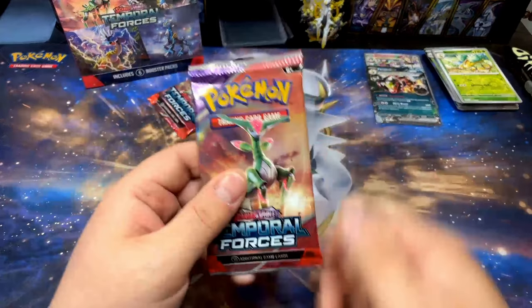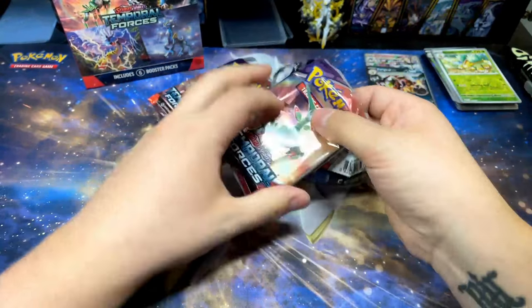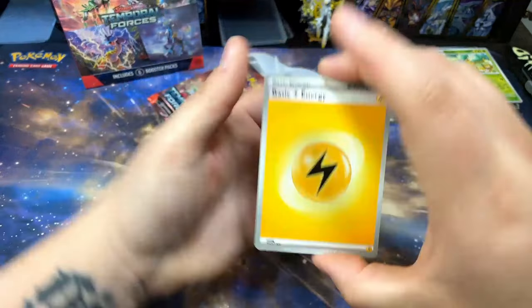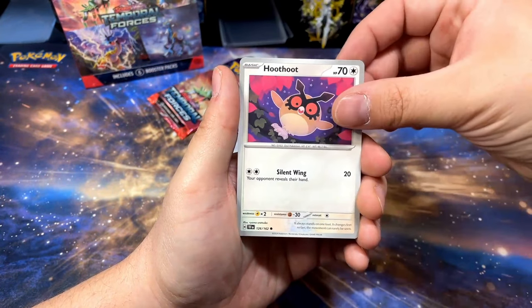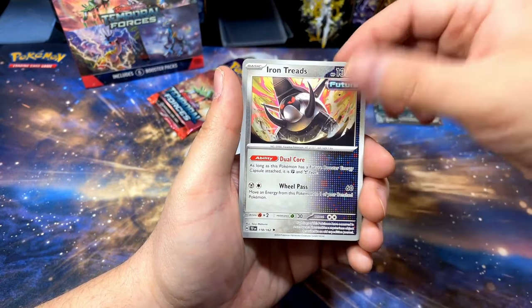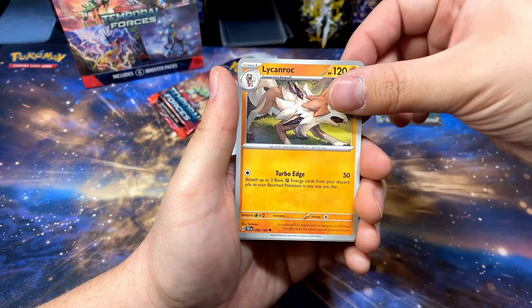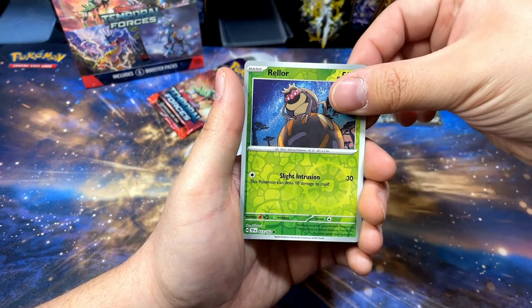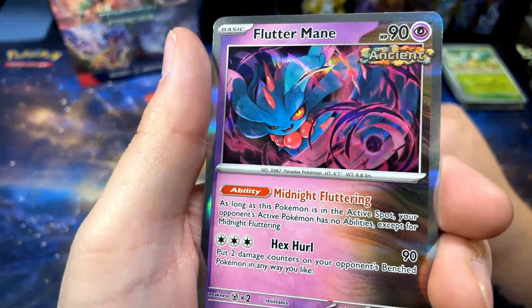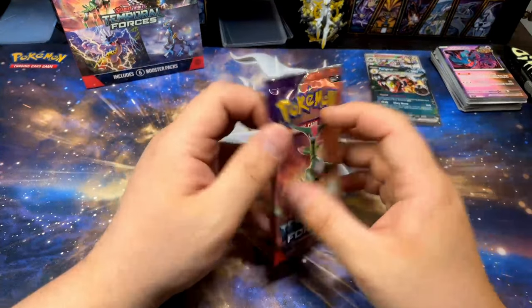Two packs left and then we still have another booster bundle to open. Good thing I accidentally sliced this packaging a little bit, because this booster bundle has been pretty decent so far. Hoot-Hoot, Beldum — exact same start as last pack. Iron Treads, Buddy-Buddy Poffin, Lycanroc — that's pretty dope — Relore, Mightyena, Watermain — oh that's a pretty dope card, Watermain getting some love.